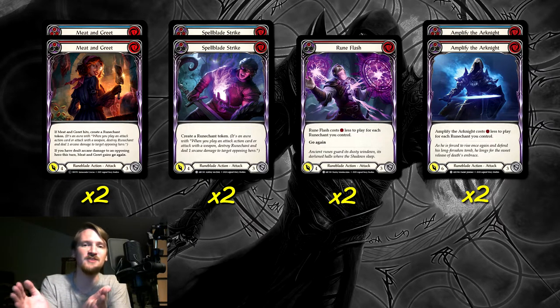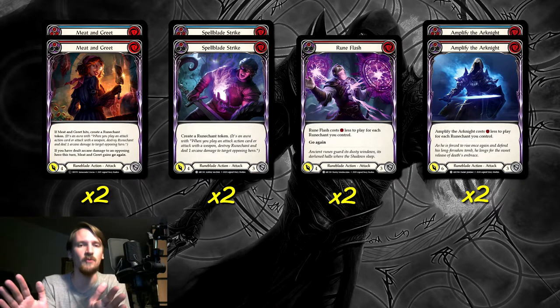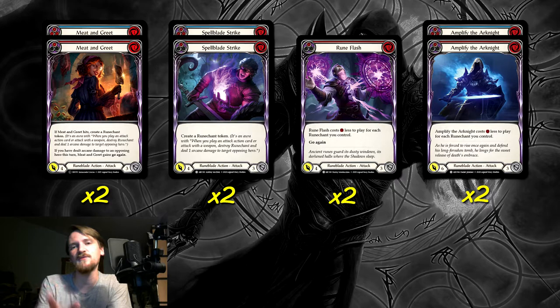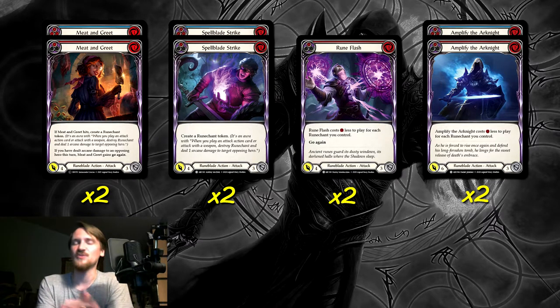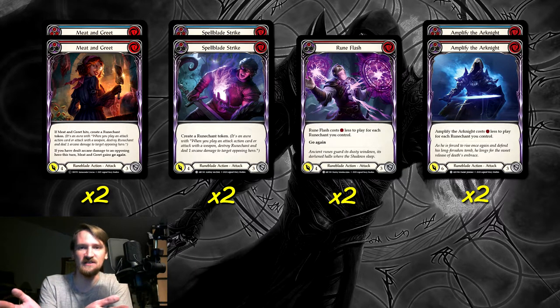Then we have four copies of Spellblade Strike because it's honestly one of the best Runeblade attacks in general — it would probably see a lot more play in Chain and Briar if not for the fact that both of them are doing very unique things that prevent them from taking advantage of great utility cards like this. The reason it's so good is it has good power levels — two for the blue, four for the red — which creates bad blocks for your opponent. The nice thing is it also creates a Runechant no matter what happens, which is really great if you have a way to give this go again and follow it up with like Shrill of the Skull Form. Even if you don't have a non-attack action card, you can still create a Runechant to get that aura-matters condition for those attacks. At one cost, most of your Lead the Charges will give this go again.